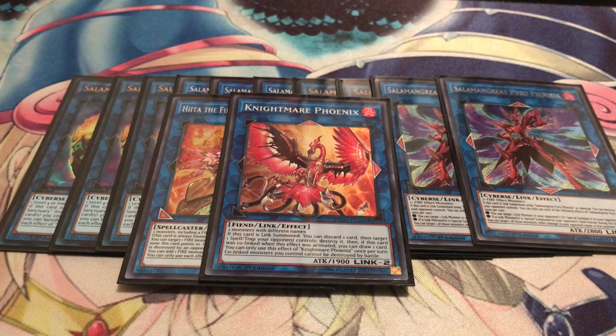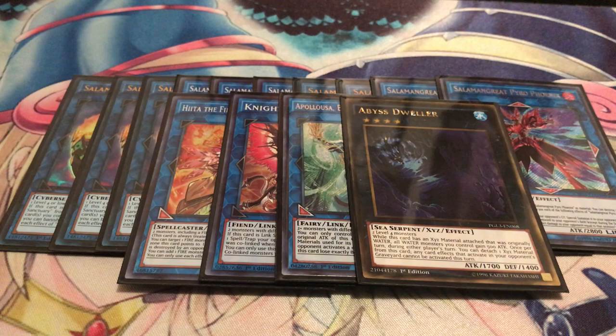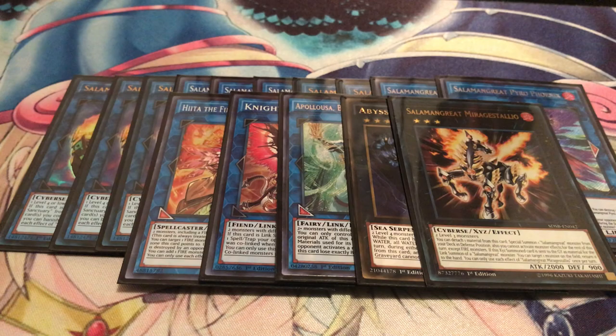I'm also running Appaloosa — it's another good way to avoid cards like Nibiru. It's actually very possible to make this card early in your turn if you can manage to go that route. If you go into Baylinks and then go into Appaloosa last, you should be able to stop Nibiru. I'm also running Abyss Dweller, just to deal with Graveyard strategies. And of course, always gotta have that one Mirage Staglio just to bring out your Salamangreat monsters faster. It's recurrable, so one is more than enough.